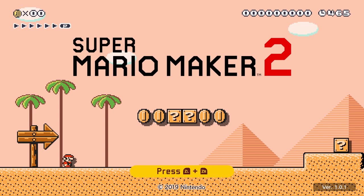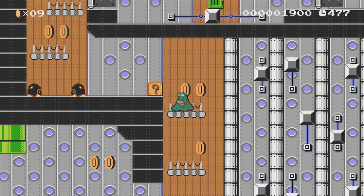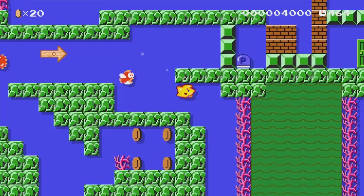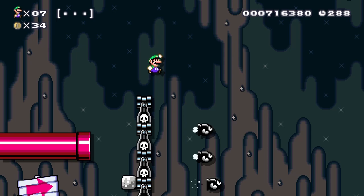No more easter eggs on the title screen, Weird Mario is no longer an option, and the biggest loss of all — the 8-bit costumes. The costumes were cool, but they did lead to an overload of stages based on Super Mario Bros 1, objectively the least interesting one. With their elimination and the dozens of additions, I end up experiencing a wider range of stage styles, which I'm a big fan of.